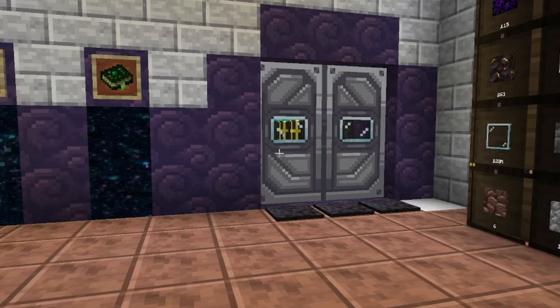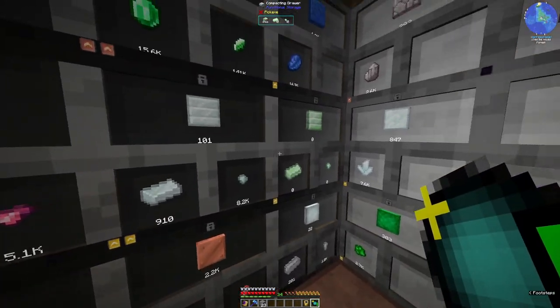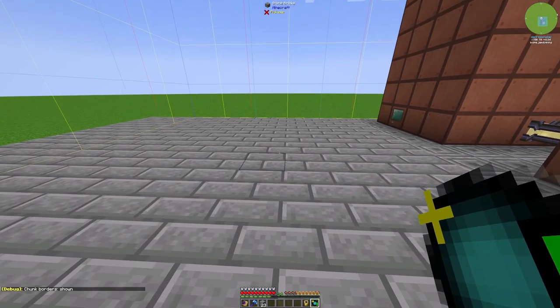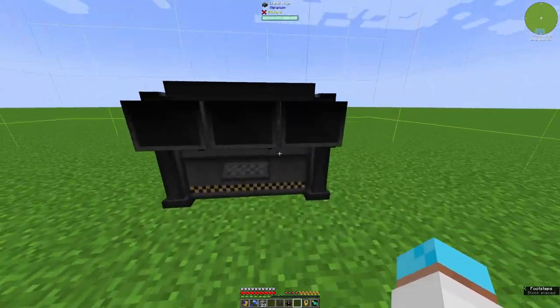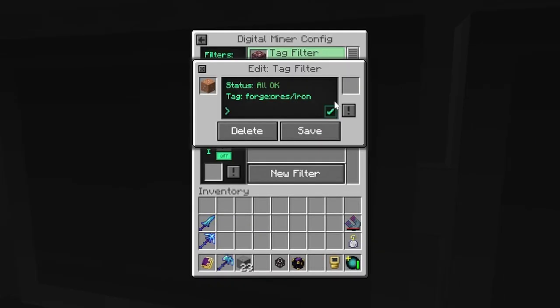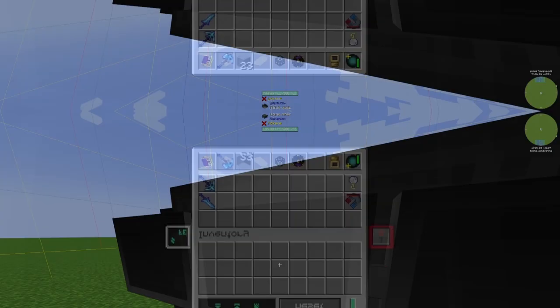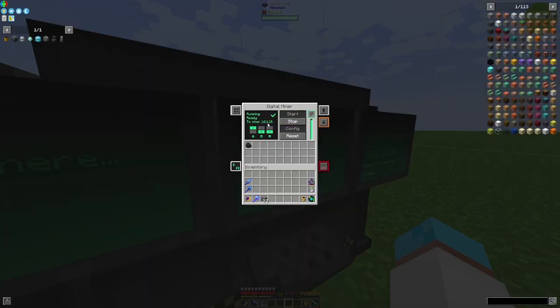So we've got our digital miner in our backpack. We've got no sulfur, no eulorium, no uranium. So we're going to set up the digital miner and we're going to turn on the chunks. Go far away, reset this guy. I just want to collect forge ores. We're at 32, minus 64, 70, 8. Let's chuck power output. Start. 18,000 ores - that'll do.